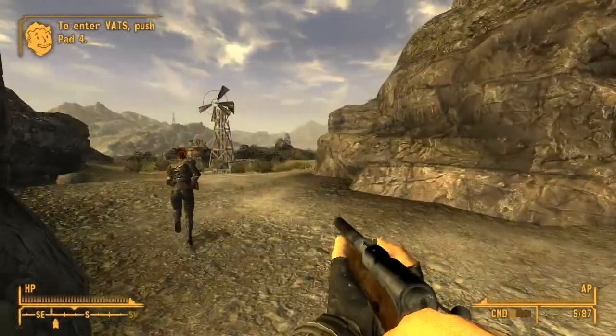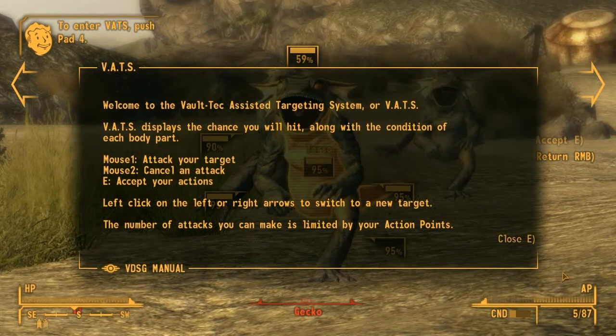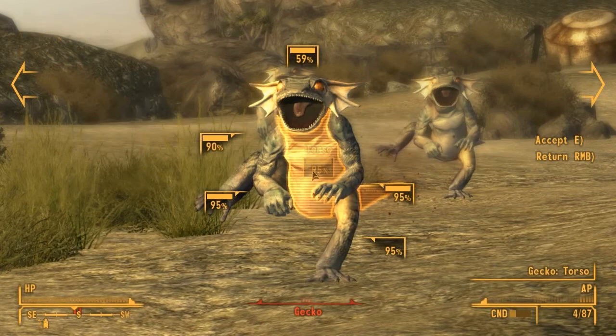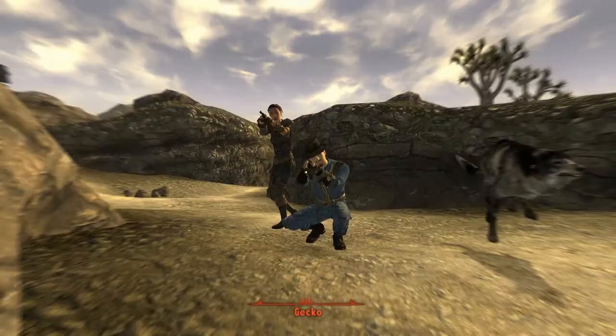Oh yeah, VATS mode — forgot about that. This is VATS. VATS lets you pick out essentially anywhere you would like to shoot someone. So I'm going to shoot this guy in the torso, and chances are I'm going to hit him. After hitting him, I'm going to move on and start shooting this guy. Boom!